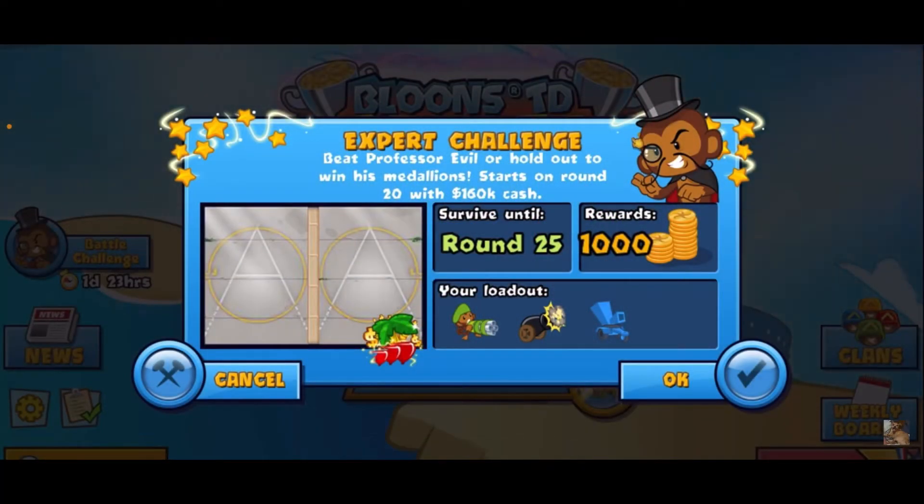Hey guys, CoryNWF here! Today we've got a Professor Evil challenge — it's an expert challenge, aka a Tuesday challenge. We're starting on round 20 with 160k cash, and the goal is to survive until round 25 for a thousand medallions. We've got the dartling, bomb, chipper, and it's speed bonanza — pretty cool!